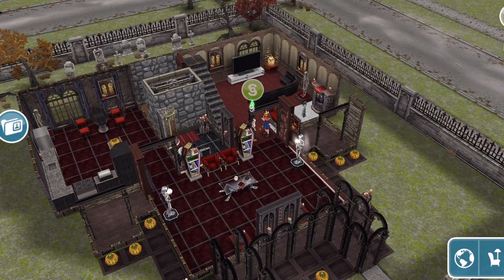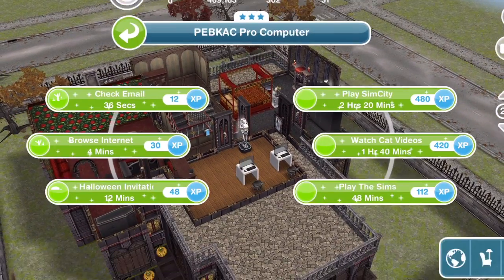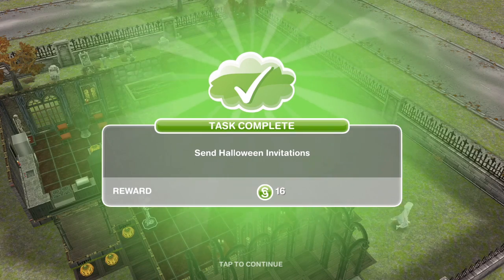We have got a party plan. Next: send Halloween invitations. First things first, you need to send out invitations so that others can prepare in time. Have a Sim send out Halloween invitations from a computer. Go ahead and click on a computer — Halloween invitations, that takes 12 minutes. Halloween invitations have been sent out.